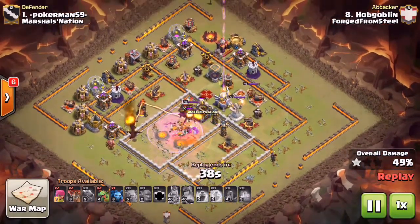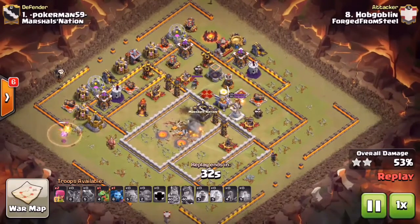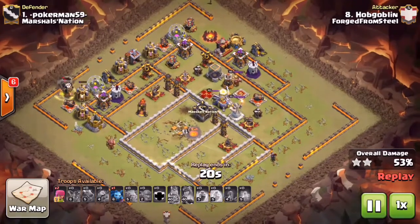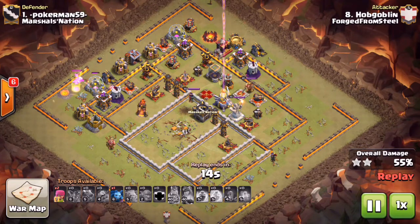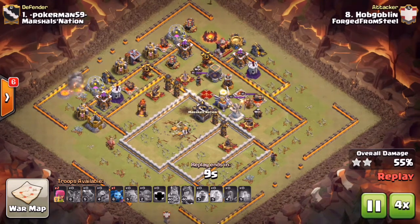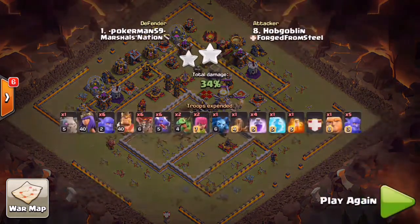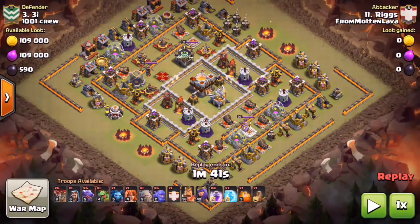They go ahead and get the Town Hall down. He brings a couple Baby Dragons on the back end for extra percent. Again, you drop your Balloons in front of the Drags to absorb all those traps - the Balloons take that damage instead of the Dragons. He ends up getting a very good percent on this 10v11 attack. I don't know if he was the originator but he's really been doing this attack quite a bit lately with a lot of success.